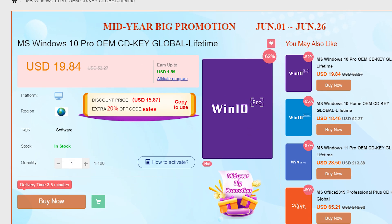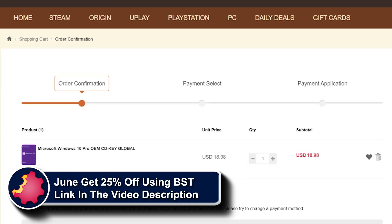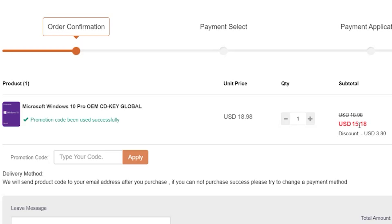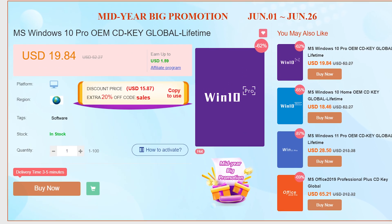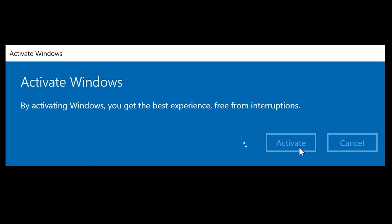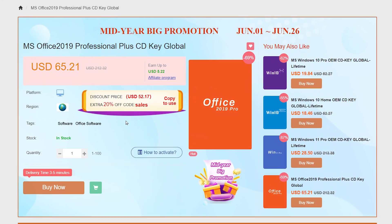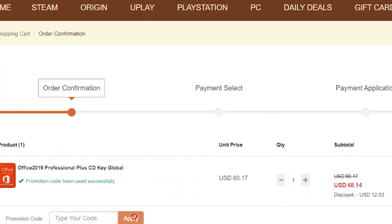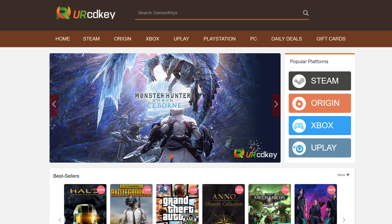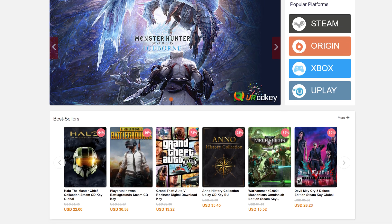URCD Keys is the best source for genuine Windows 10 and Office Professional product keys that work the first time, every time. Get 20% off using discount code BST for Bite-Sized Tech. $15 gets you a Windows 10 Professional OEM key that activates directly with Microsoft, links to your Microsoft account, and works through reinstalls. Get a full copy of Office 2019 Professional Plus for about $50, redeemed at setup.office.com. We've been using URCD Keys for almost three years and recommend you do as well.